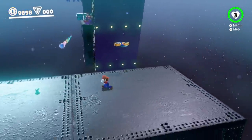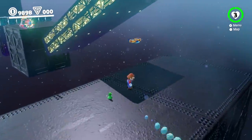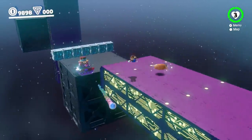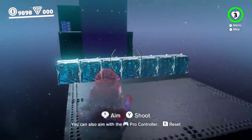Mario activates a switch with Cappy, and this platform starts rotating. It looks like this might be difficult to cross because it's spinning against Mario instead of away from him. So Mario makes a careful jump, a Cappy dive, makes it onto the rotating platform, and safely reaches the next block.